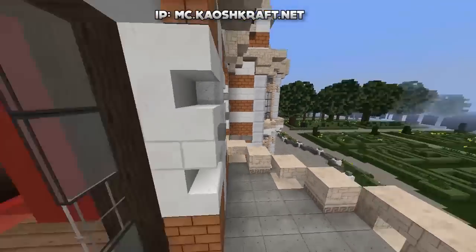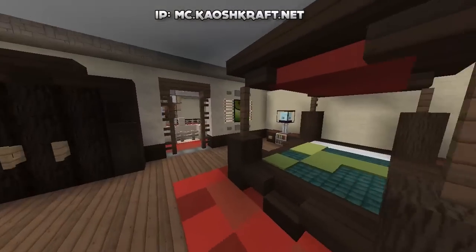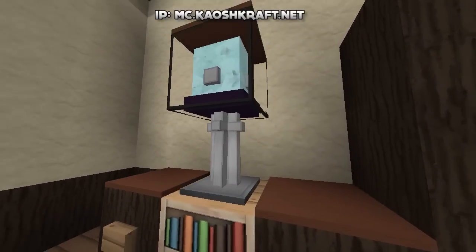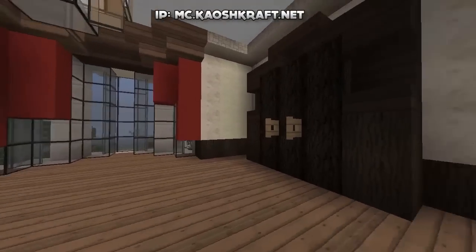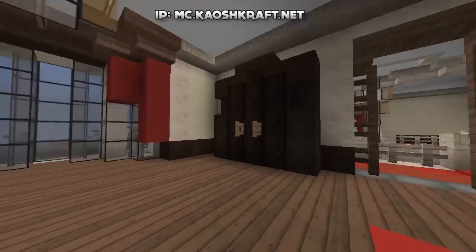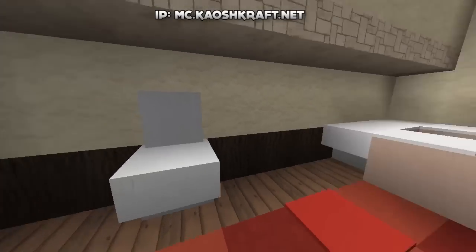This is our first bedroom. Nice little balcony with a nice view, a nice big four poster bed with some decorations on the side — armor stands on top and then a beacon on top to make a nice side lamp. We've got some wardrobes over there as well. Continuing on, we have a first bathroom with a little toilet and a nice little bath.